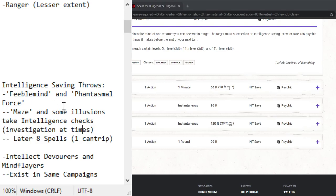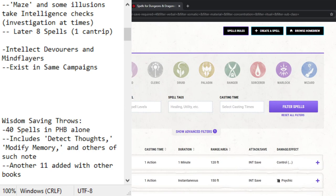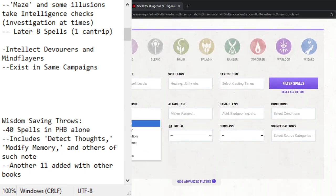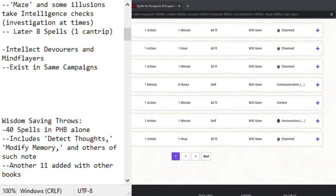Now for wisdom saving throws: I did the same search and you get 40 spells. It's a full additional list. Switching intelligence to wisdom in the filter shows many more pages of results. There are a lot more wisdom saving throws.